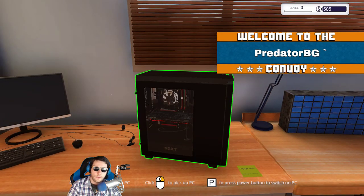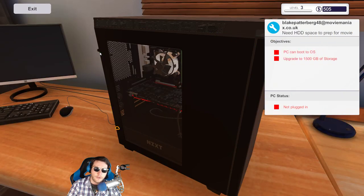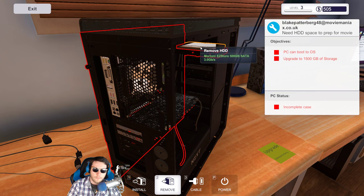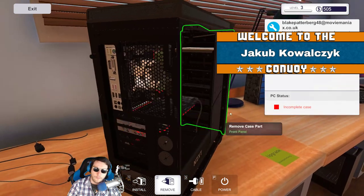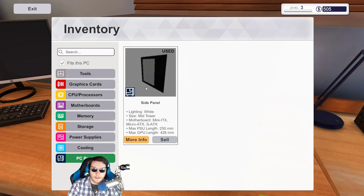So this one has 1500 — let's open this up because I'm curious to know how many hard drive slots it has. Wow! He already has a 500 gigabyte in there, so technically I just need to buy another one-terabyte drive. That's easy! Let's install the case back on it.